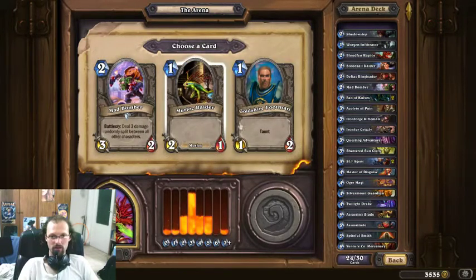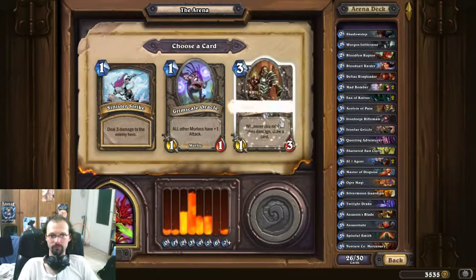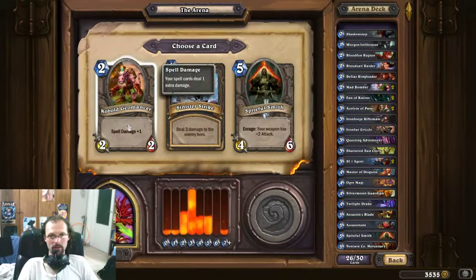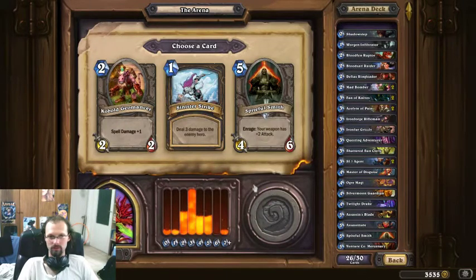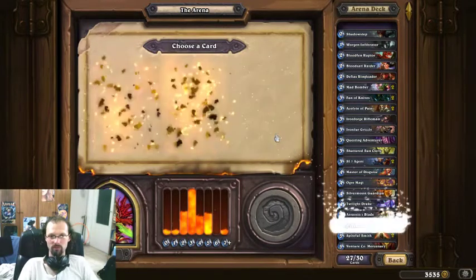Easy pick — crappy cards and the Mad Bomber. Another easy pick — good thing I didn't take the second Acolyte of Pain over the Grizzly. What the heck, it's like the third Sinister Strike. In this deck it seems I won't have any more spells that deal damage except for the Fan of Knives. But I don't need to think about it too much — Spiteful Smith it is.